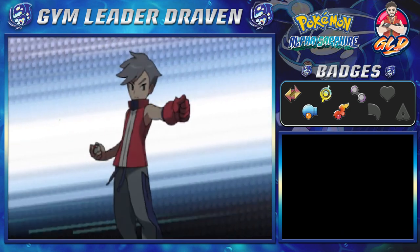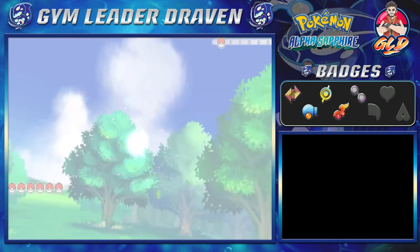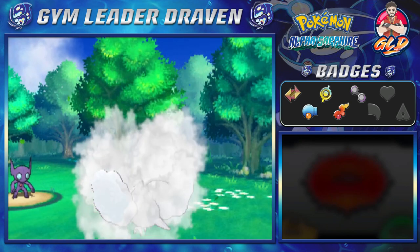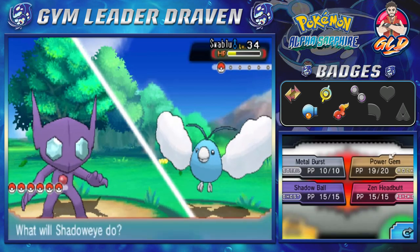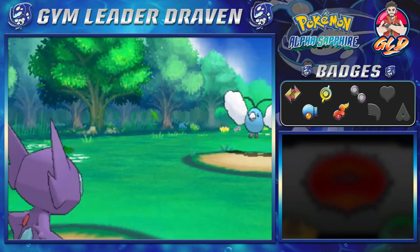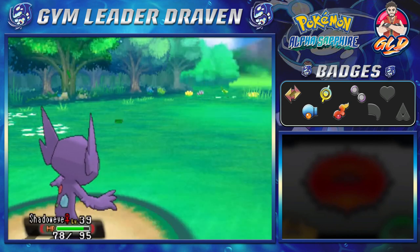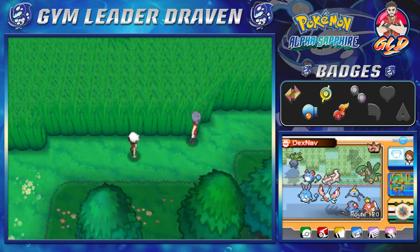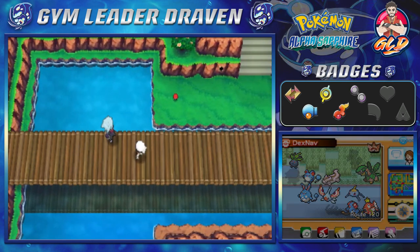We take on Bird Keeper Robber - he comes out with a Swablu. Shadow Eye uses power gem, and cotton guard or whatever move it uses doesn't do much. In my Omega Ruby I use an Altaria with cotton guard and feather dance for a double defensive effect. Another trainer challenges me but I'm not going to battle on screen because I don't want to get embarrassed. Once we get over to the bridge, Steven Stone is right there.